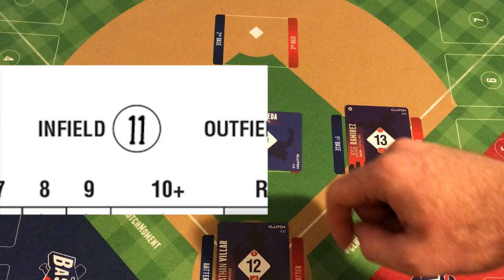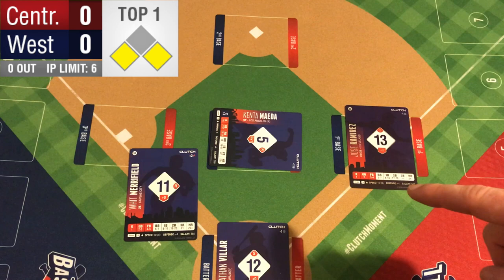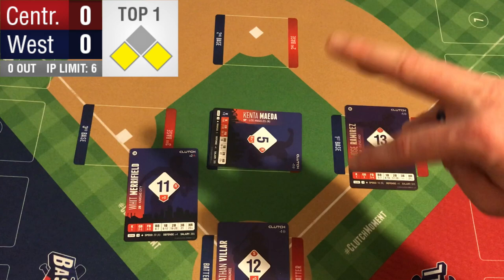Now, the offense doesn't need to send him — they have the choice. Whit Merrifield's speed is a 20 and the infield rating on this team is an 11, so it's almost a 50-50 gamble you'll be taking.